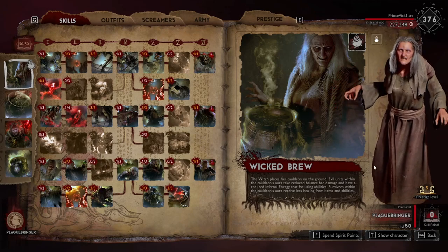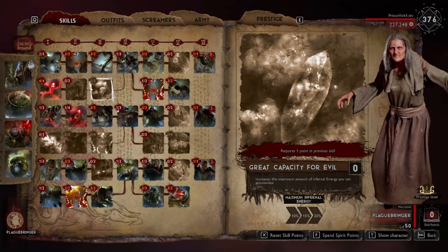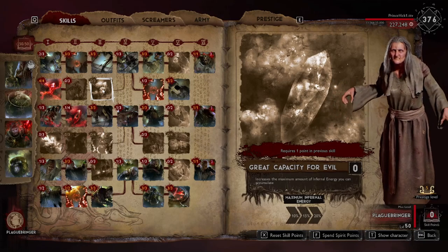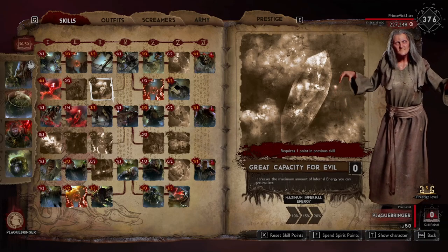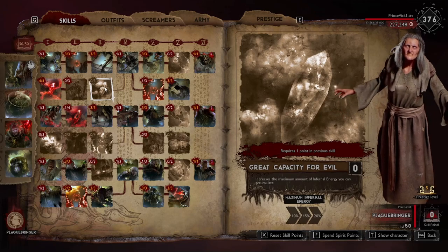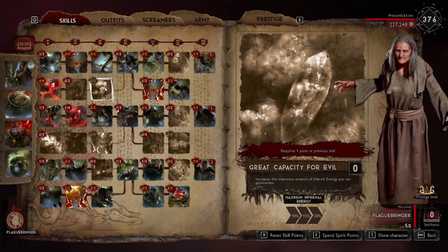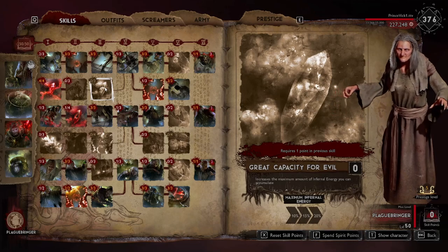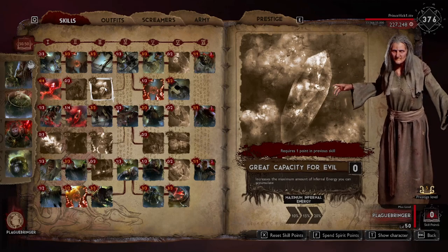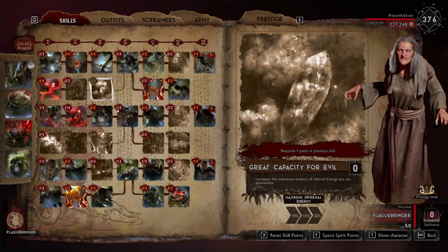This is the build I used. I'm finally at Prestige 5 and trying out some new things. I want to quickly address these two skills I took points out of. You start with 350 energy as Plaguebringer, and at level 5 you have 400 energy. 10% of 400 is only 20 additional energy, so at level 3 you're only getting 40 additional energy — not even enough for an additional spin after you've spun a few times. An additional 40 energy for 4 skill points is not worth it.